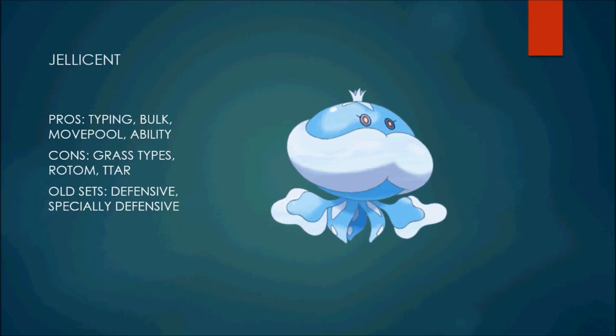It actually has a surprisingly good move pool — access to moves like Taunt, Will-O-Wisp, Water Spout, Giga Drain, Shadow Ball, Energy Ball. It also gets Trick as well, so you can do a couple of things with Jellicent — like Choice Specs Jellicent. I actually think I faced a Choice Specs Water Spout Jellicent once. That thing hit so hard.